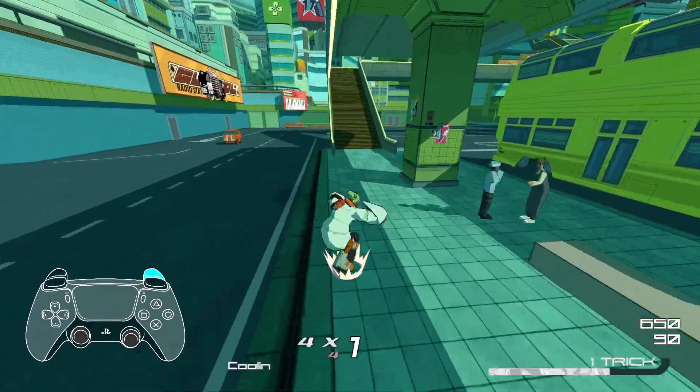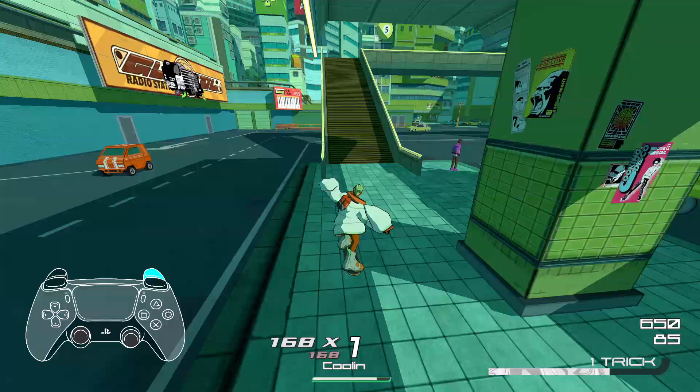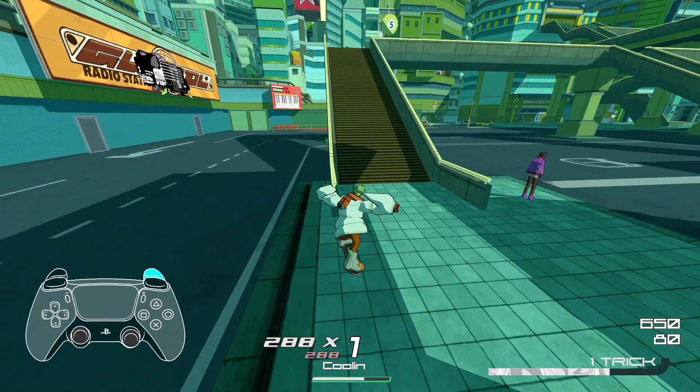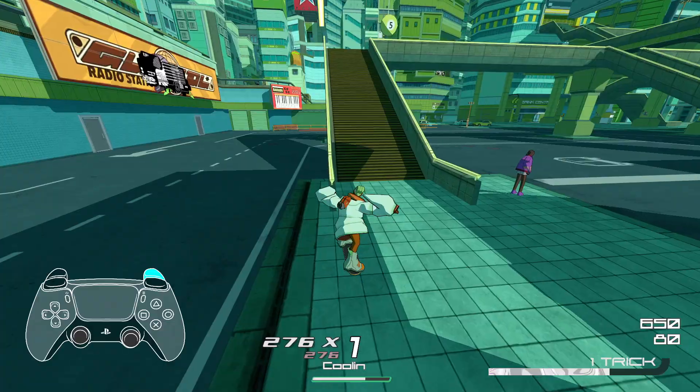A railgoon is when you boost into the start of a grind to get a surge in speed. To railgoon, jump and line yourself up with the entry point and press boost as you collide with it.